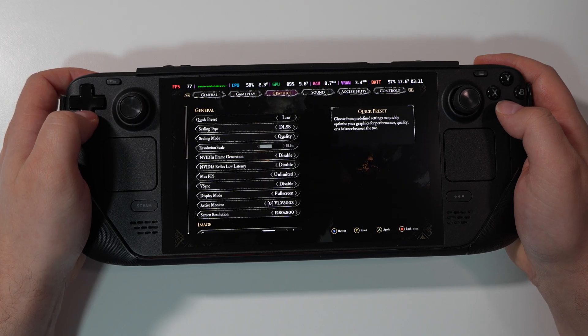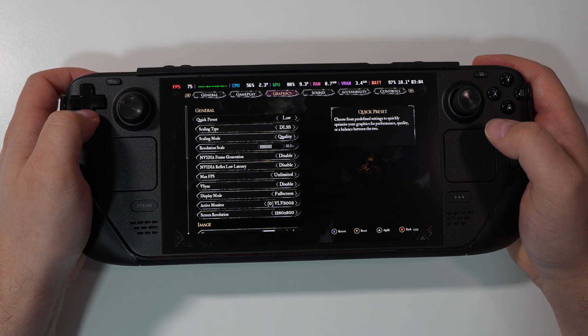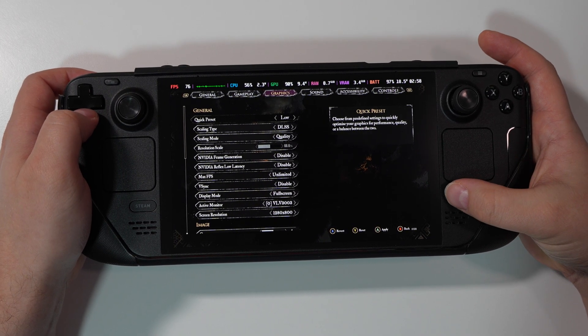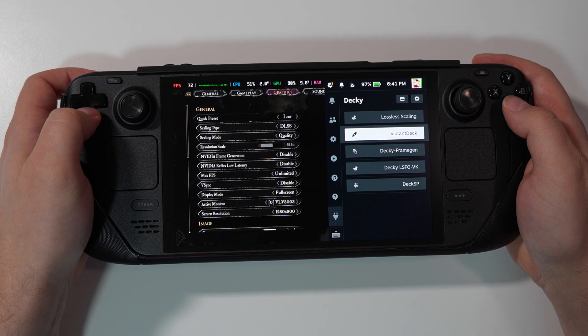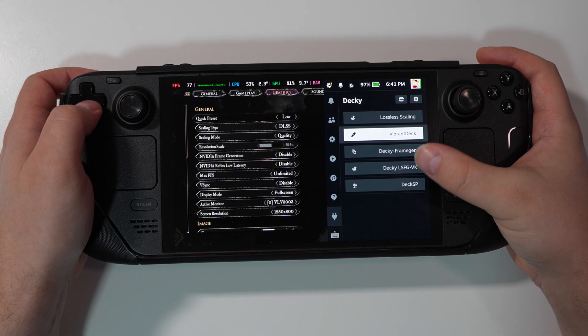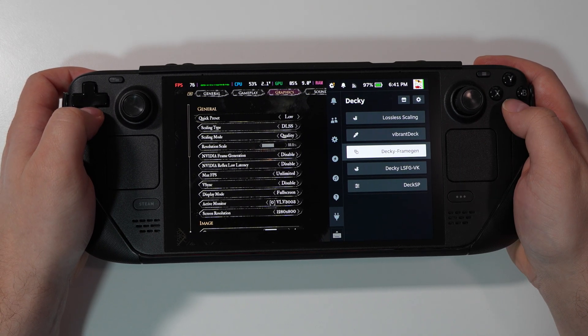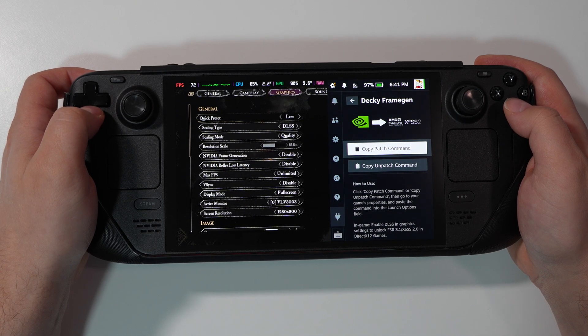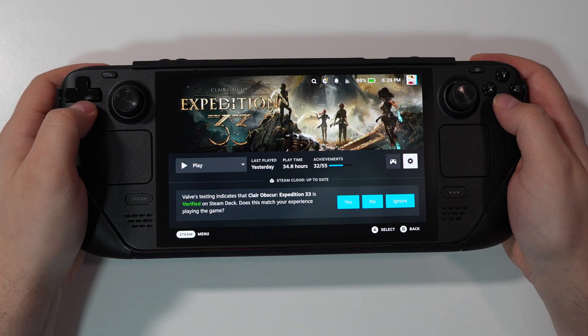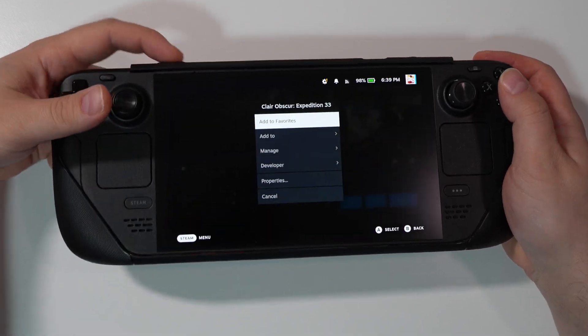We also have DLSS — that's a modded DLSS from Decky Loader. Click here and you can see the Keyframe Gen, which will give you DLSS with proper scaling. It feels like DLSS, in my opinion. Once Decky Frame Gen is installed from Decky Loader, you're good to go.